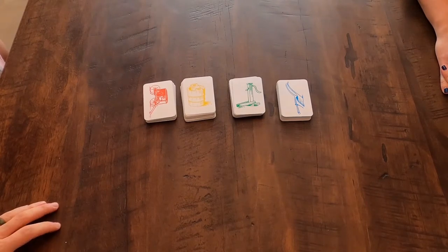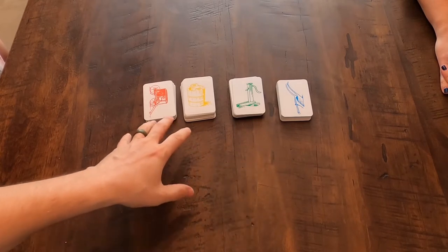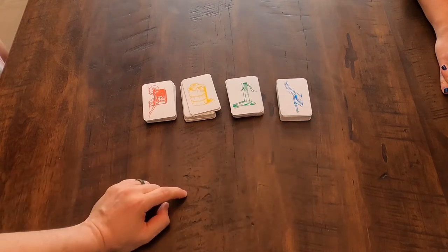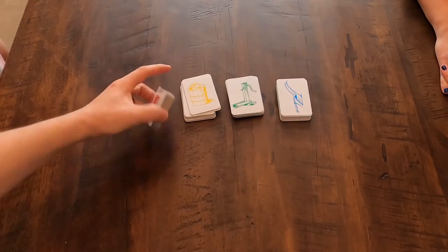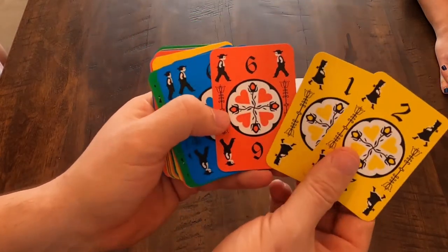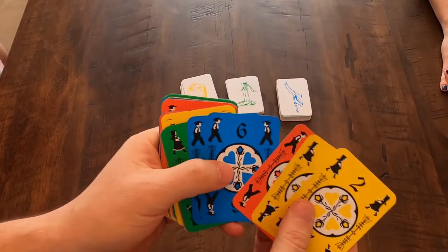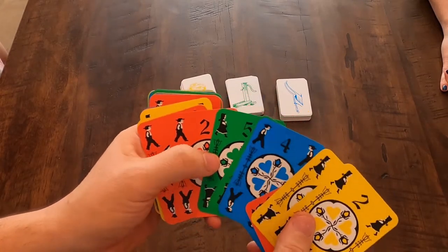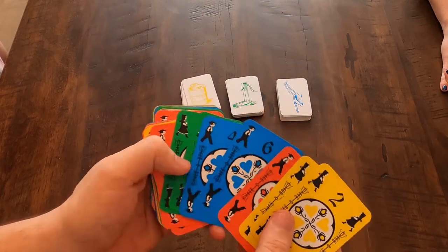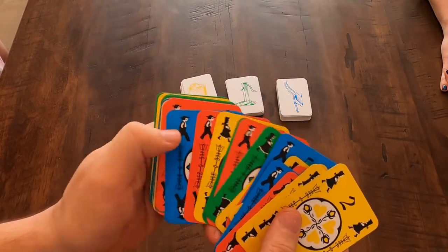We have all four decks down here. This game comes with four decks for four players, and each one has a different logo on the back. Looking through the cards, they each have a number on them and indicate whether it's a girl or a boy. The greens are girls, the blues are boys, yellows are girls, and the orange are boys. They all have one through ten.